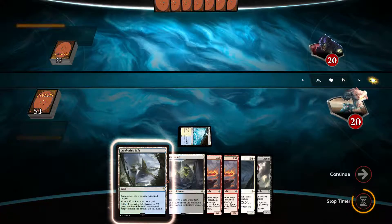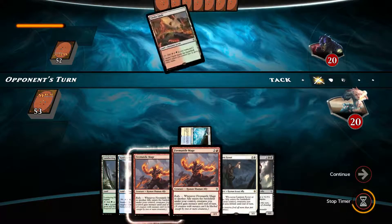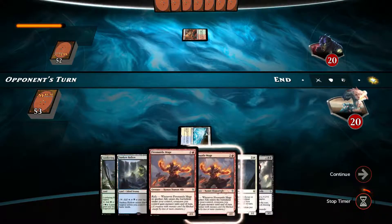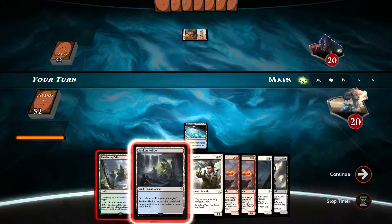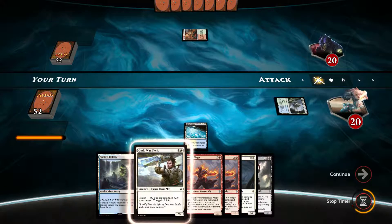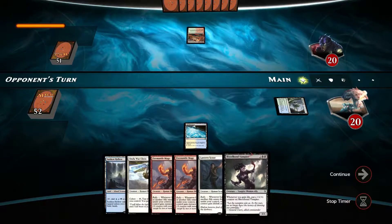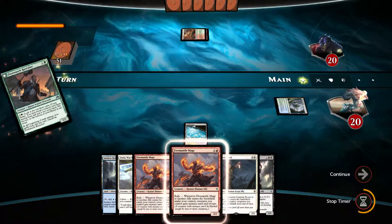We'll go into Lumbering Falls and then Sunken Hollow. Play Lantern Scout and hope that we draw into the red we need and play Fire Mantle Mage. War Cleric first, and then hopefully we draw into one more black for Bloodborne Vampire or Fire Mantle Mage.